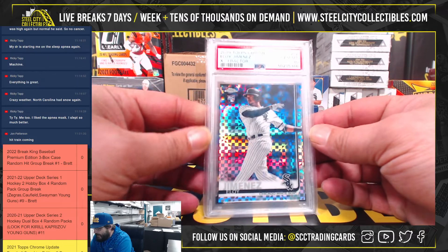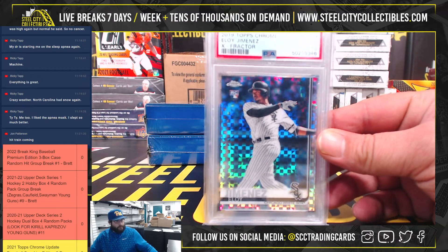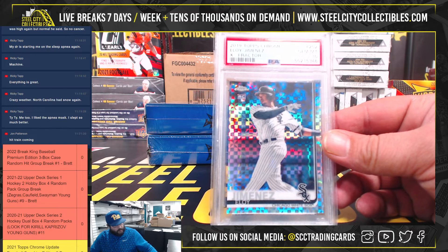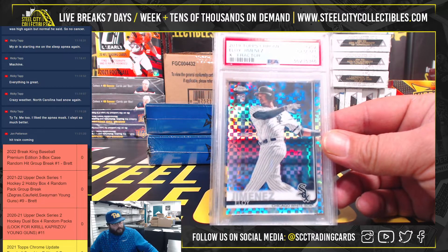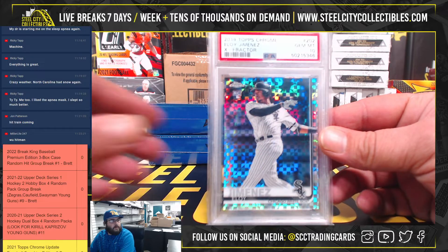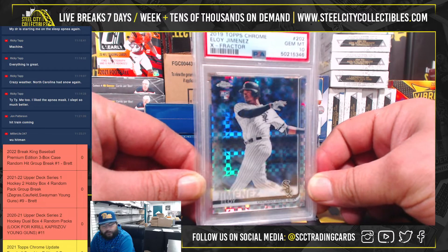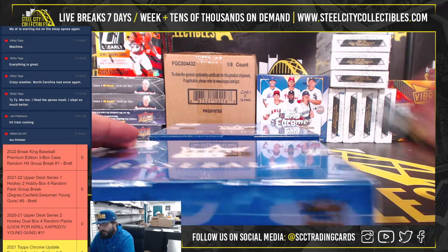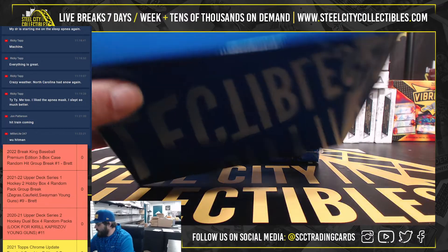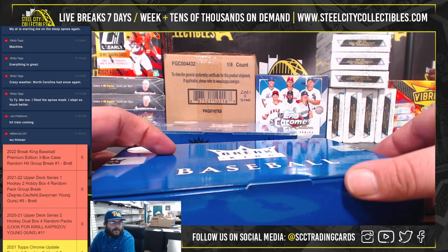And then we got Eloy Jimenez X-Fractor Gem MT 10 rookie from Topps Chrome. Box number two. Did y'all see that Wayne Haskins got hit by a car and died today — unfortunate.